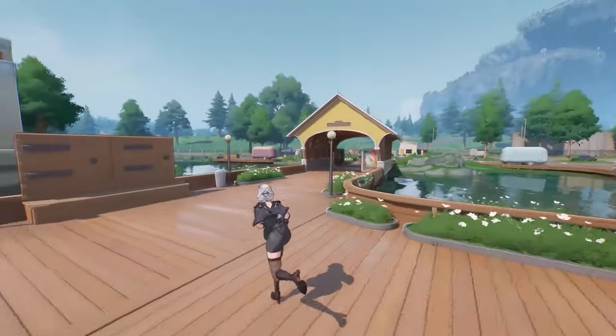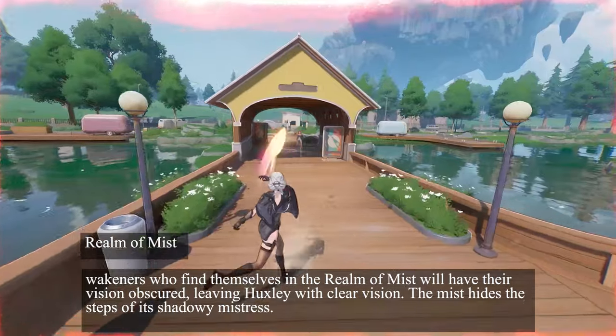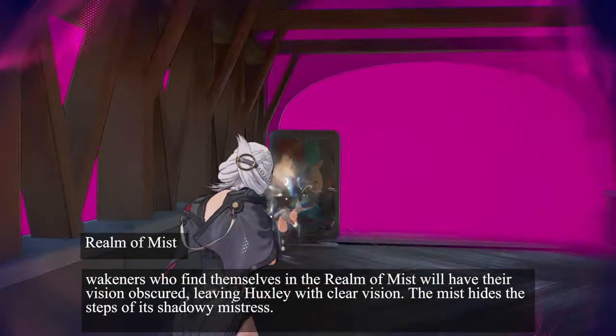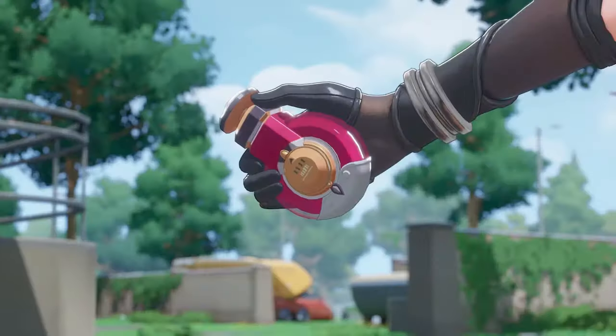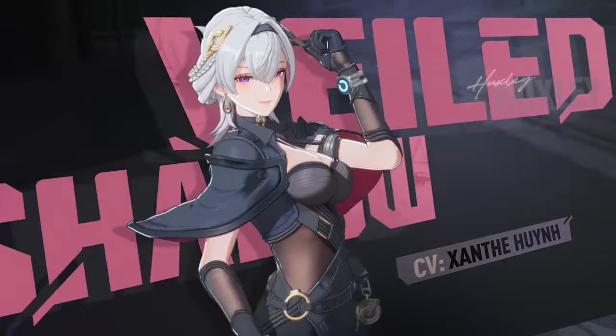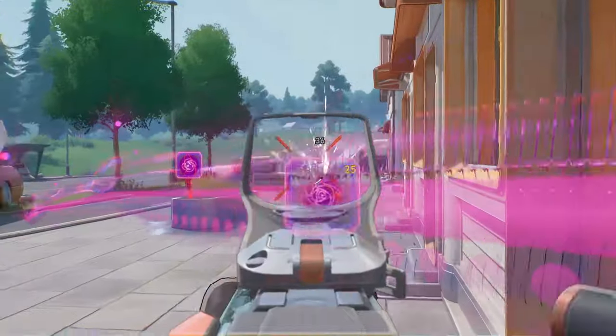Her ultimate, Realm of Mist, will obscure the vision of enemies caught within the mist and grants her dead silence, allowing her to walk up on her target without a sound. My girl is your friendly neighborhood Bloodhound, and I'm going to call it right now — pretty much every team you roll up on in this game will likely have a Huxley in it.